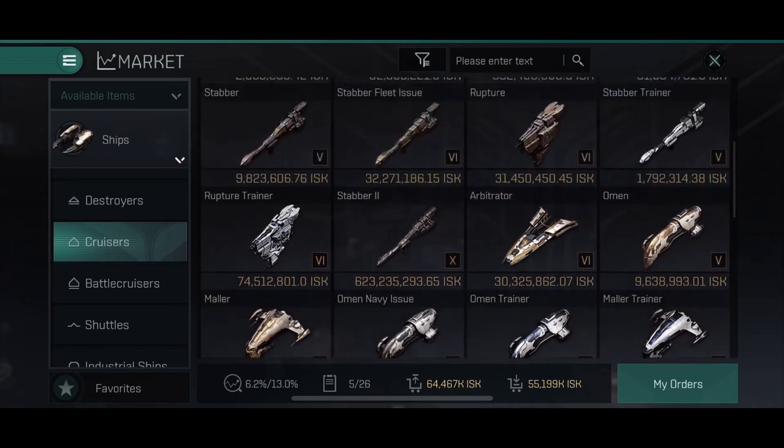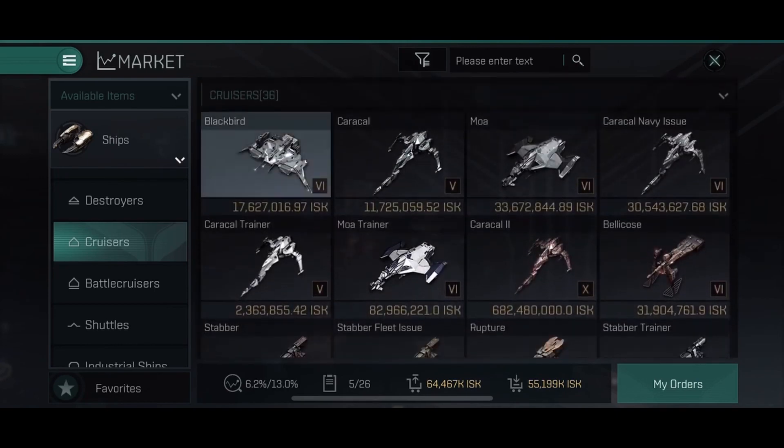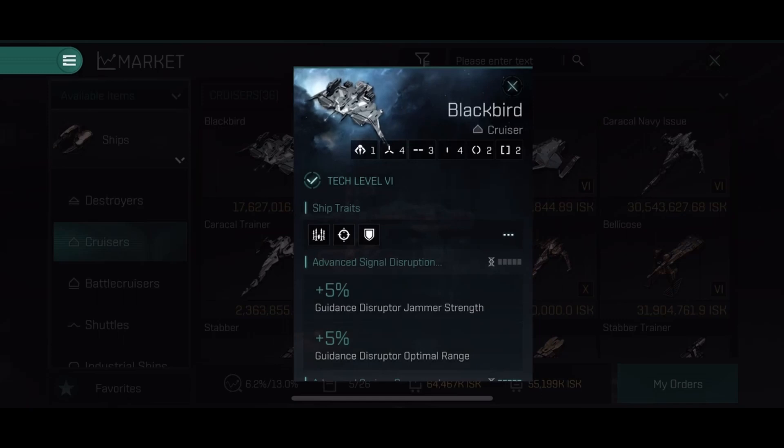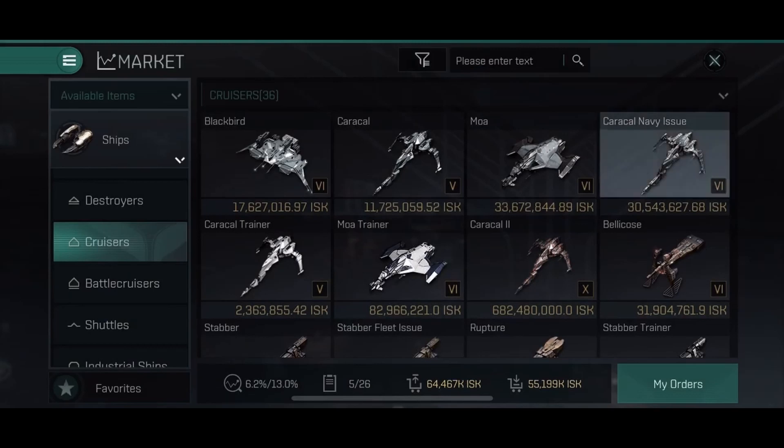Next ship we're going to talk about is nothing less than a Blackbird. No, I'm just kidding, that ship is terrible, so never mind. We're talking about the Caracal Navy Issue.